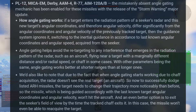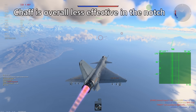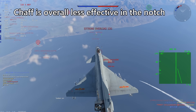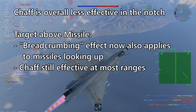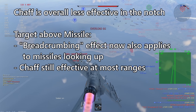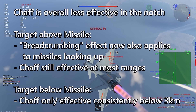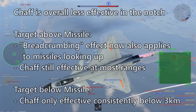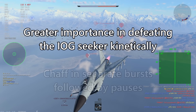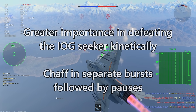As of December 19th, they introduced angle gating to all FOX-3s except Phoenix variants, making missiles less likely to go for targets with significantly different speed across the missile's field of view — meaning static chaff while notching is much less effective. Testing shows the breadcrumbing effect now also applies to missiles looking up from below, with no range limit. Against missiles coming from above in look-down mode, chaff only distracts consistently within 3km. Overall, there will be greater emphasis on exiting the notch by turning up or down, speeding up or slowing down. If chaffing, drop bursts of 3 and extend, waiting a few seconds before dropping another set.